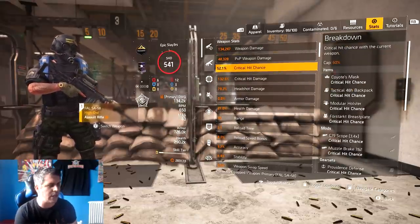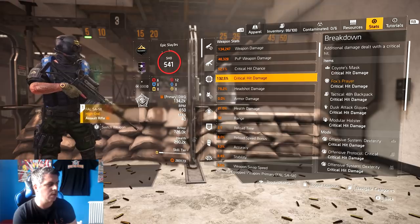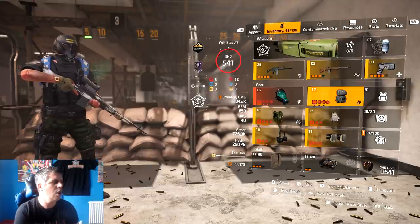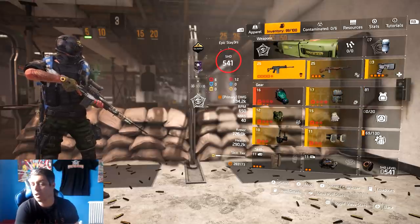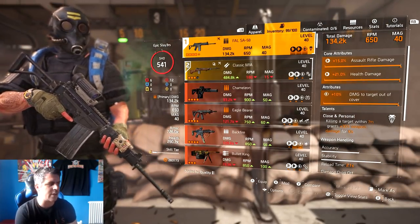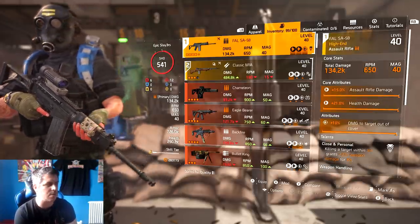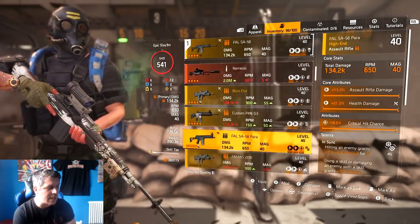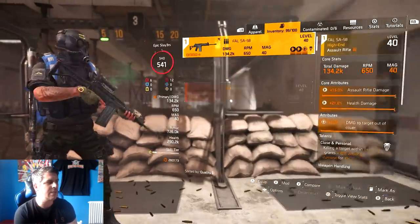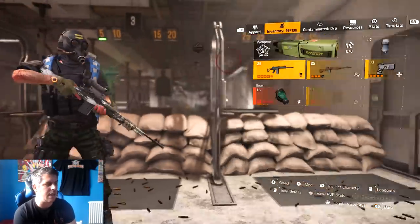In terms of stats, I'm at 52.1% crit chance - a little on the low side, I'd want 60 - and crit damage is 132.5%. That's the build. This is really strong in PvE. In PvP, using Close and Personal you'll likely find that people running SMGs or shotguns will out-damage you or one-tap you. If you want to use this in PvP, I'd go with In Sync instead - but honestly there are probably better builds. This is predominantly a PvE build.